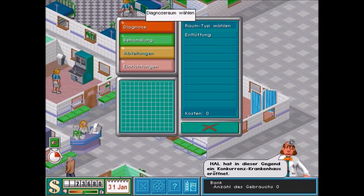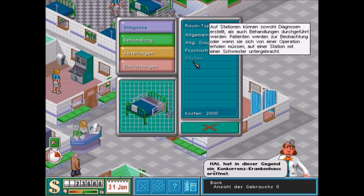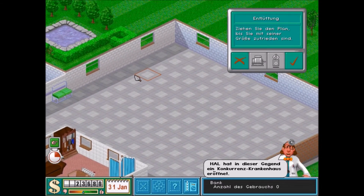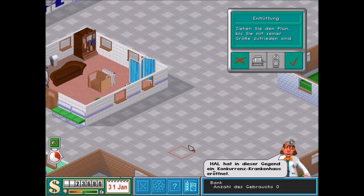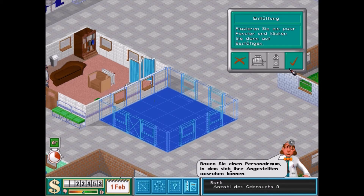Wir haben alle Diagnose- und Behandlungsräume, die uns zur Verfügung stehen. Ihr seht, die Station und die Psychiatrie sind sowohl Diagnose- als auch Behandlungsräume. Dann brauchen wir noch die Entlüftung – auf den Teil freue ich mich schon richtig. Die baue ich einfach mal hier hinten dran. Tür kommt da hin. Fenster, Fenster, Fenster, Fenster, Fenster, Fenster.